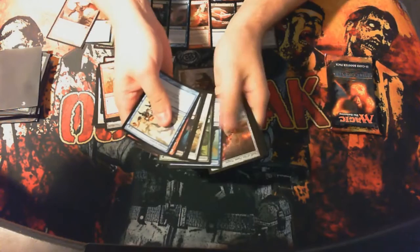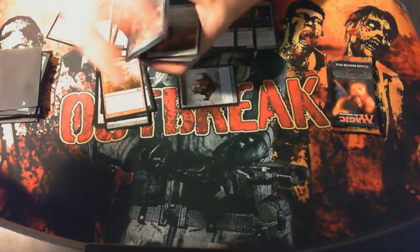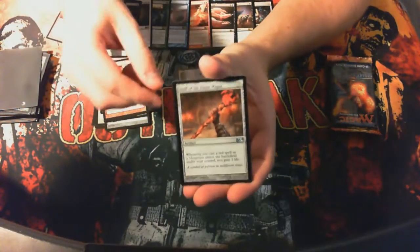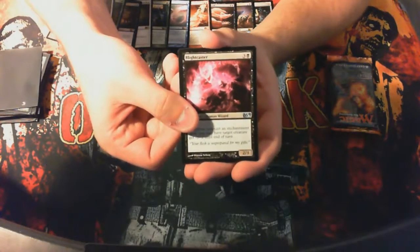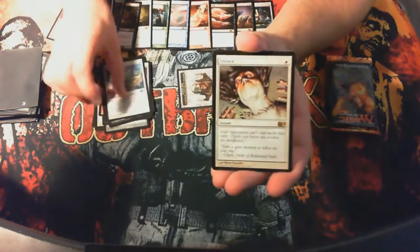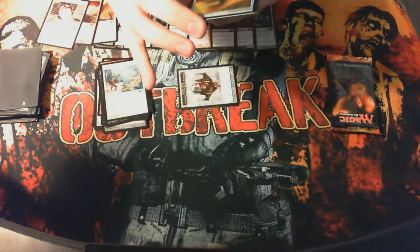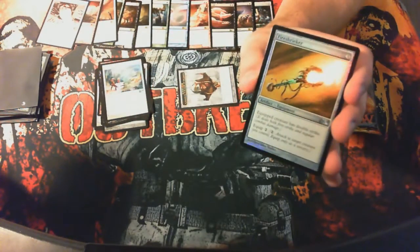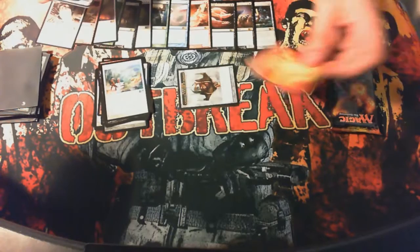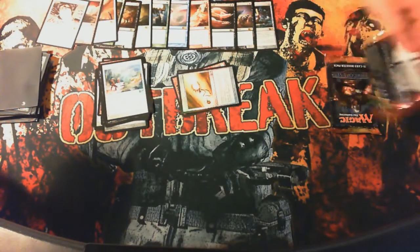Next pack: Staff of the Flame Magus. A Blight Caster. Brave the Elements. And Silence — a nice little Silence right there. And a foil Fire Shrieker — cool. And an elemental token. Two packs to go.